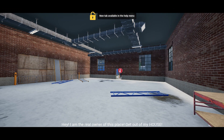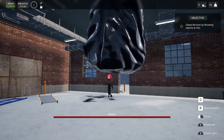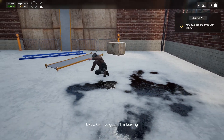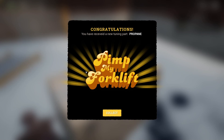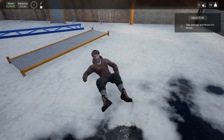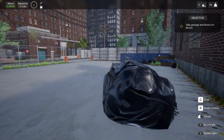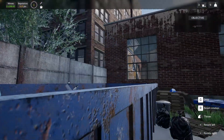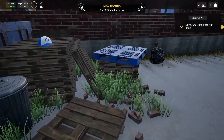New tab available in the help menu. Chase the bum by throwing objects at him — give me something to throw. Pimp my forklift — you've received a new tuning part. Go on Francis, get out of here. Take garbage and throw it in the bin. Is that our bin over here? Maybe this is where we chuck our rubbish. We're getting points for throwing rubbish away.